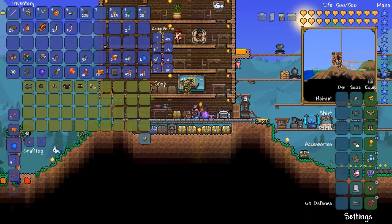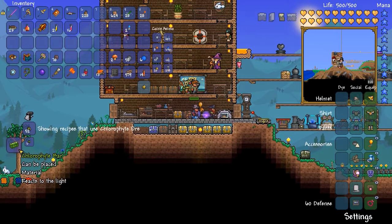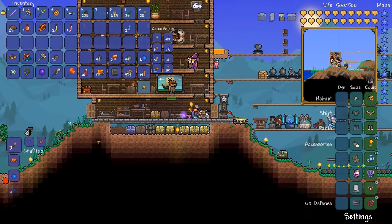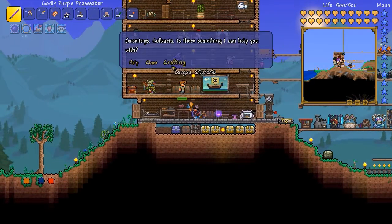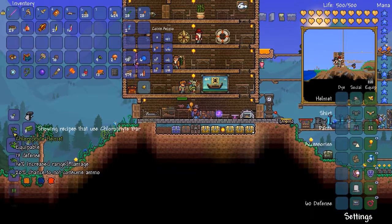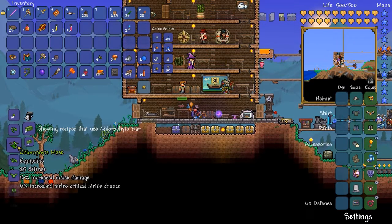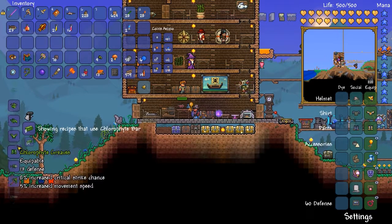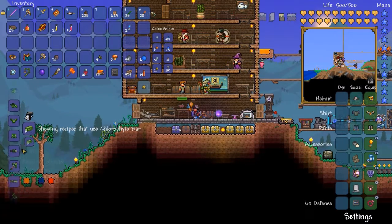I was in the middle of trying to collect some chlorophyte. Let's actually talk to the guide about chlorophyte. Obviously, we can smelt it into bars — that appears to be the only thing we can do with it. Let's smelt some into bars so we can ask the guide about chlorophyte bars. Six chlorophyte ore per bar means we need to collect a lot of it. There will be an amazing chlorophyte mask that's got 25 defense, as opposed to the hallowed mask which has 24 defense.